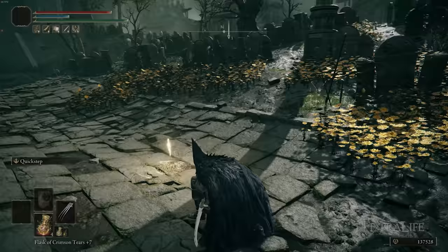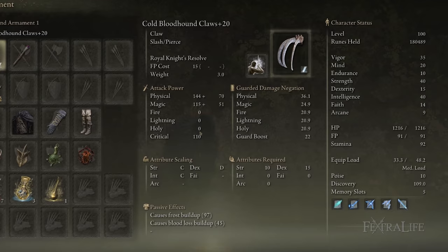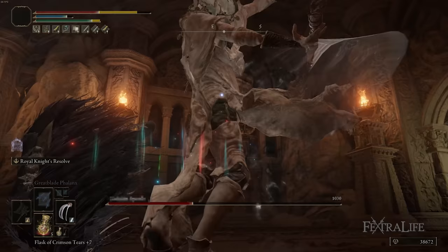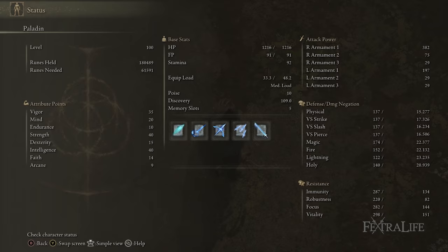So instead of the points I have listed in Strength, you'd put those into Dexterity instead. The way this build works is I set the Cold Infusion on the Claws to gain the Frostbite effect when attacking, as well as Bleed buildup, so you can proc Frostbite and Hemorrhage simultaneously or one right after the other, which staggers enemies and deals incredible damage. This also makes your Claws deal Physical and Magic damage, scaling off Strength and Intelligence — or Dexterity and Intelligence if you pick the other Claws.